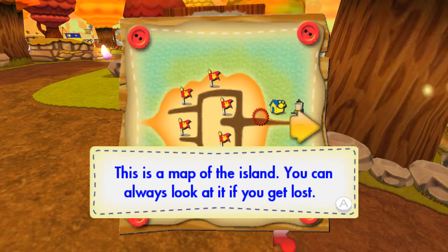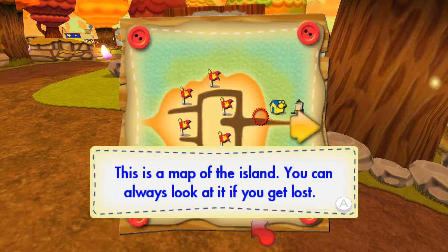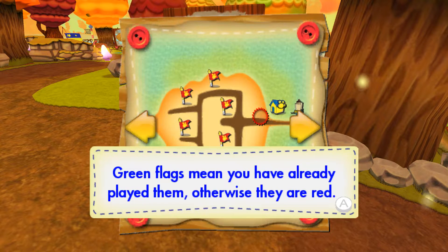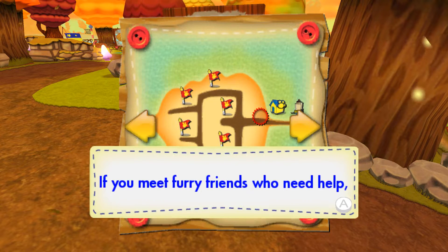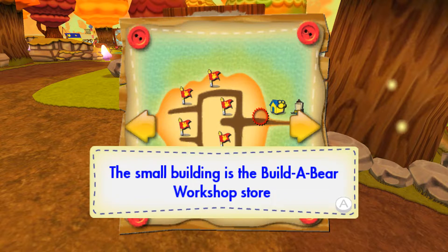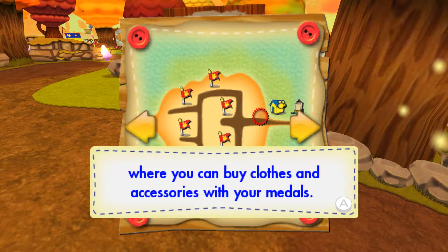Use your medals to buy the accessories you find at the Build-A-Bear Workshop store. There are many accessories to discover on the island. This is a map of the island. You can always look at it if you get lost. The flags show you where the games are. Green flags mean that you have already played them, otherwise they are red. If you meet furry friends who need help, they will appear on your map too. A small building is the Build-A-Bear Workshop Store, where you can buy clothes and accessories with your medals.